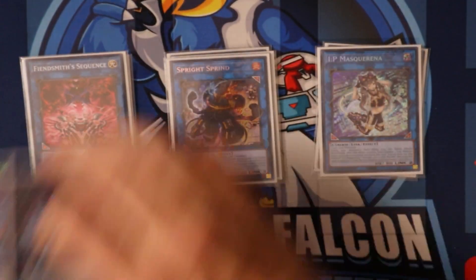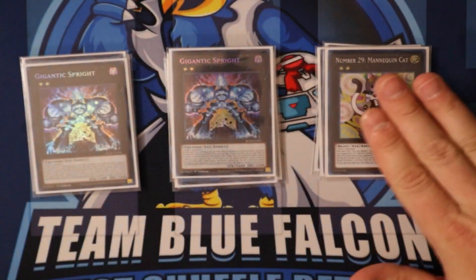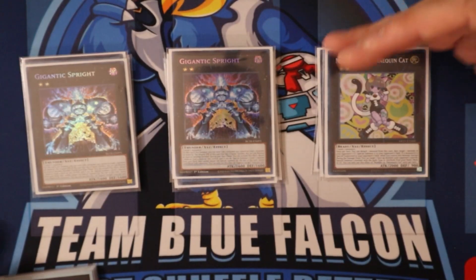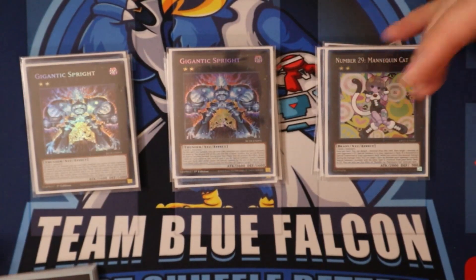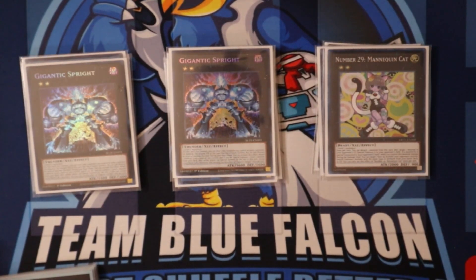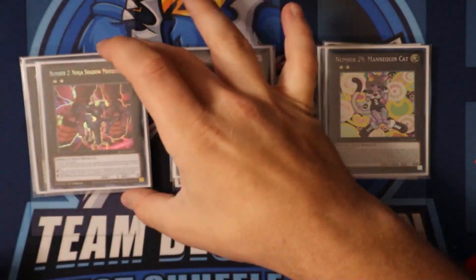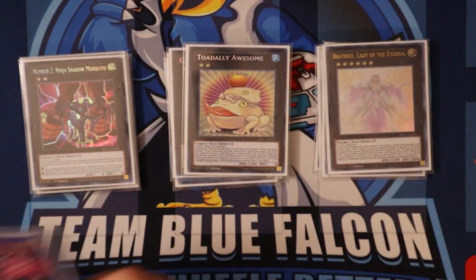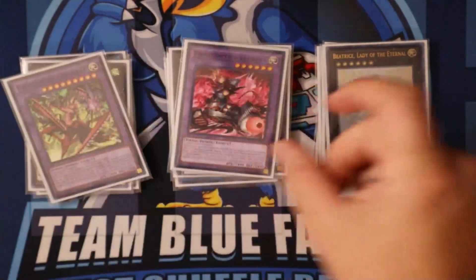Moving into the XYZ, we're playing double Gigantic and Mannequin Cat. Mannequin Cat is awesome — it allows us to access our side cards in terms of the one-offs we play. We could play Spell Cancellor, Christia, End of Anubis. I've yet to think of a good one for Fire, but there probably is one out there. Shadow Mosquito. Totally awesome. Beatrice. And one Desiree, and one Lachryma.